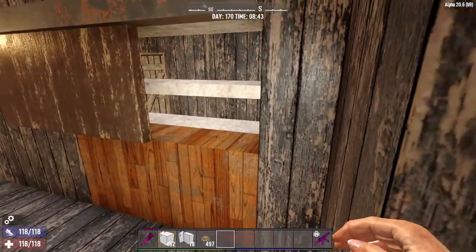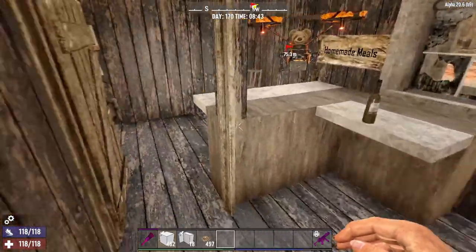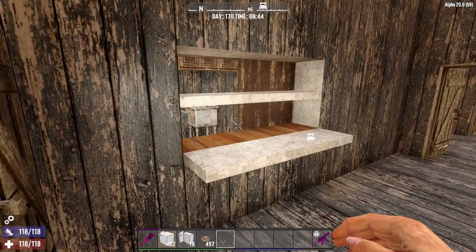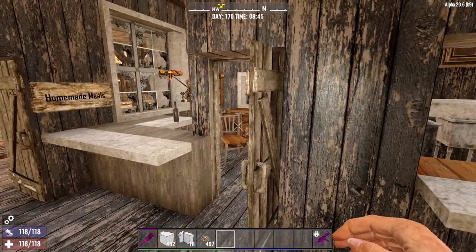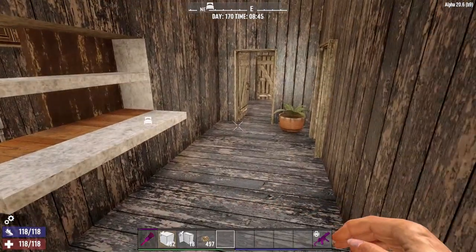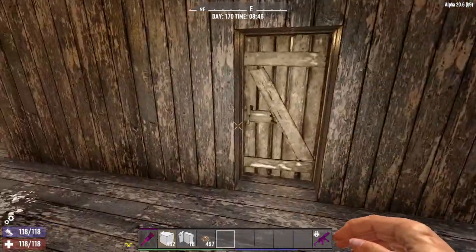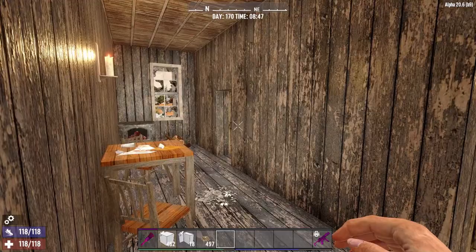Stepping in, we have the manager's office as well as the manager's apartment, a food prep area, and a food service area. He does homemade meals for guests that want them. We're still in building one.